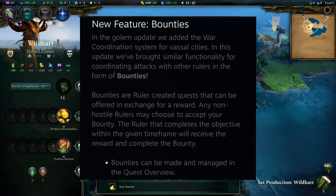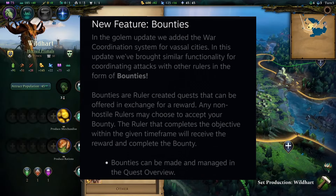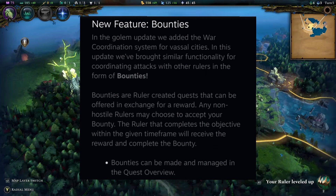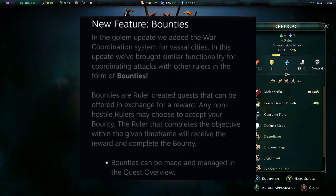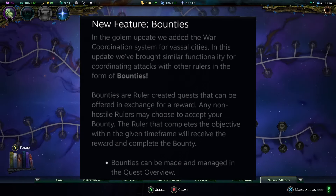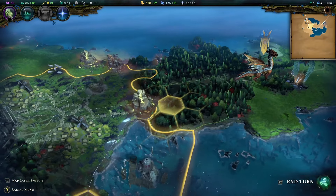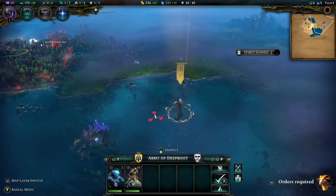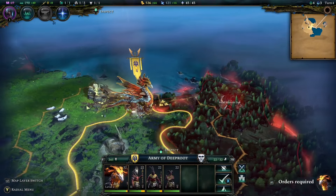First, let's talk about bounties — a really interesting feature that's been added. You or the AI around the game can put bounties on certain factions, which everyone can choose to take up. These bounties are typically time-related: there's a task to complete within a certain number of turns, and whoever does it claims the prize. It's a great way to help organize your troops, your allies, and the surrounding factions on the map.